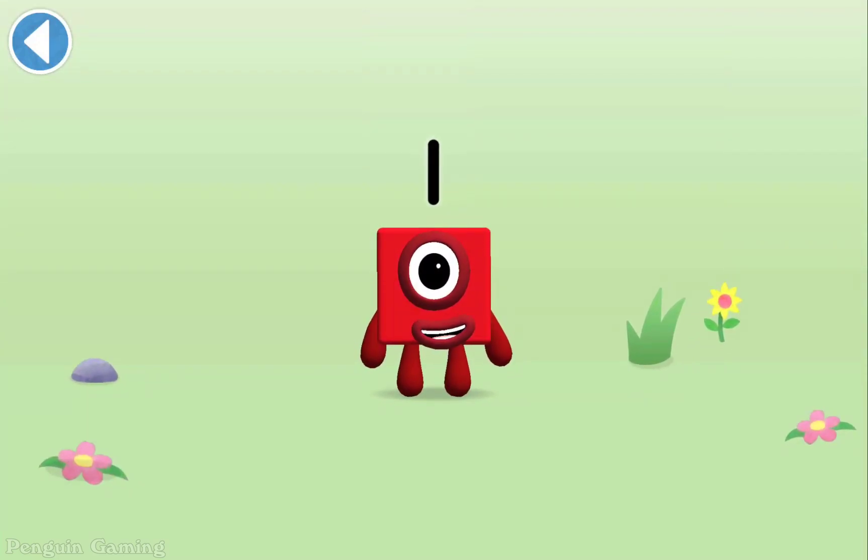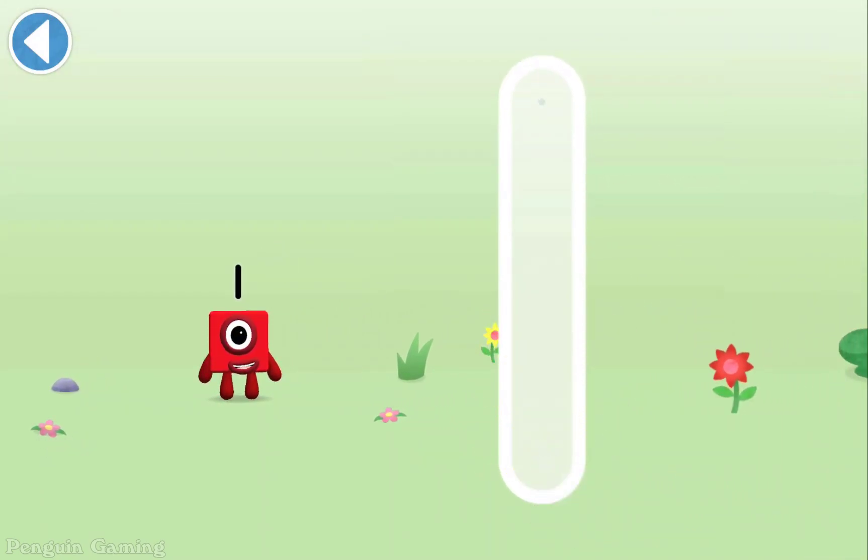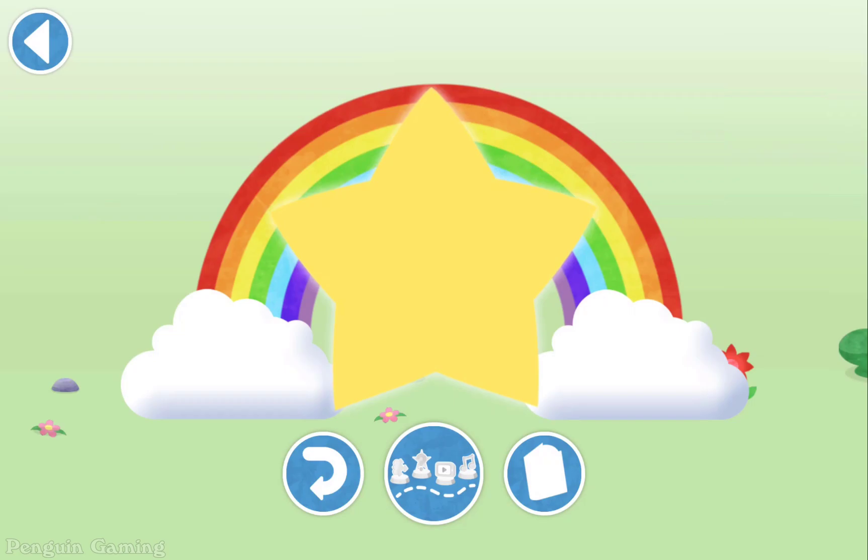This is Numberblock One. This Numberblock is made up of one block. Today is going to be one wonderful day. One line down like a stick makes a one — that was quick! Spot on!